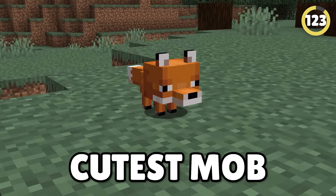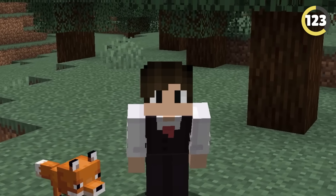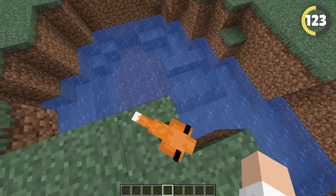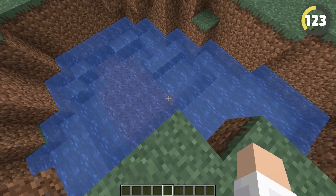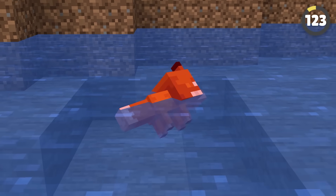Baby foxes might be the cutest mob in the entire game, which is why I'm sorry that I have to show you this next fact. In some older versions, they are actually so adorably tiny that if they find themselves in water, their mouth is actually underwater and they'll end up drowning.